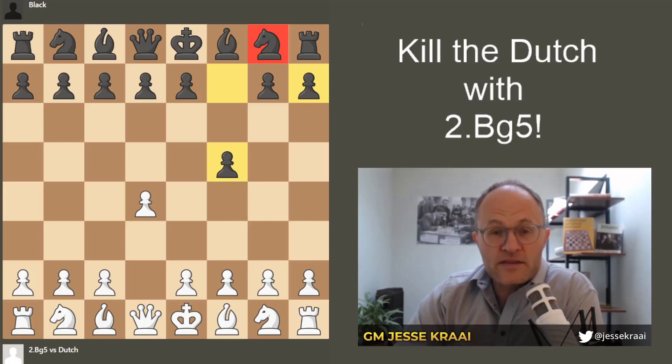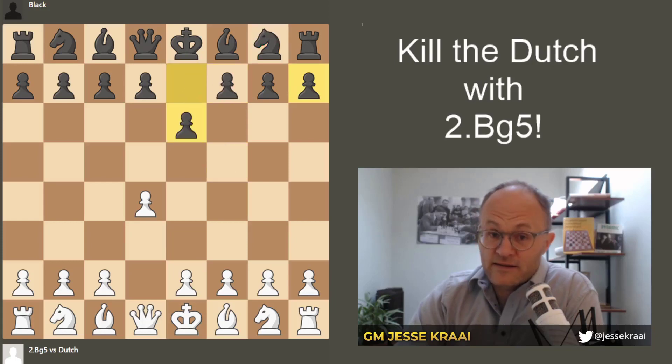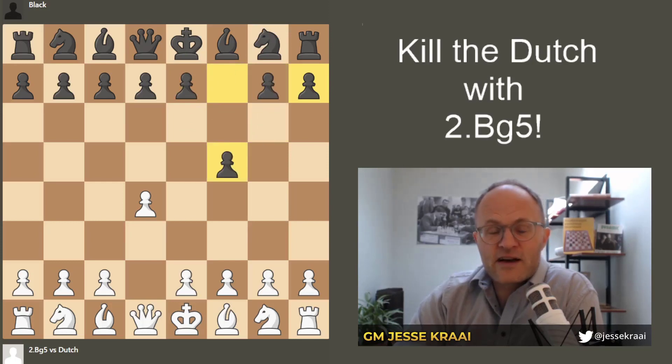Let's begin with why the Dutch is so terrible. In contrast to every other opening, the Dutch does not help get any of Black's minor pieces out. For example, e6 helps the bishop get out, knight f6 gets the knight out, g6 helps the bishop get out — but f5 does none of that.